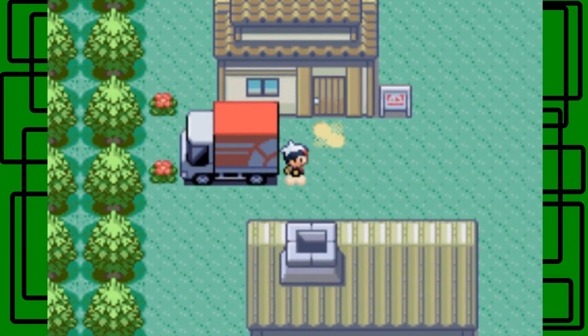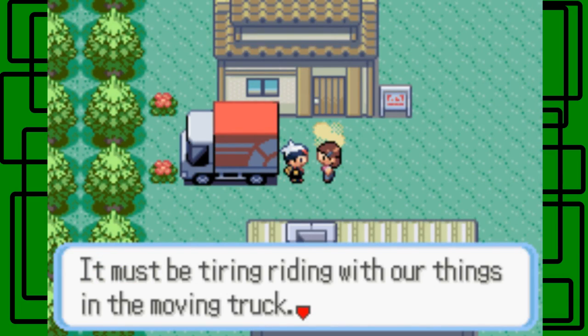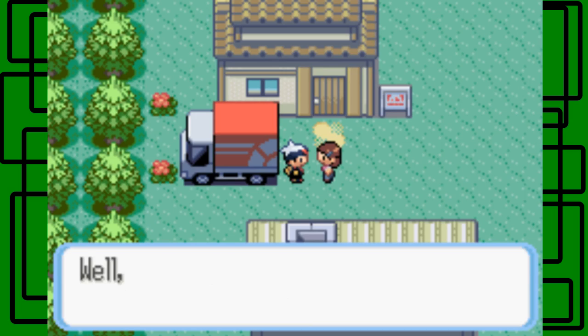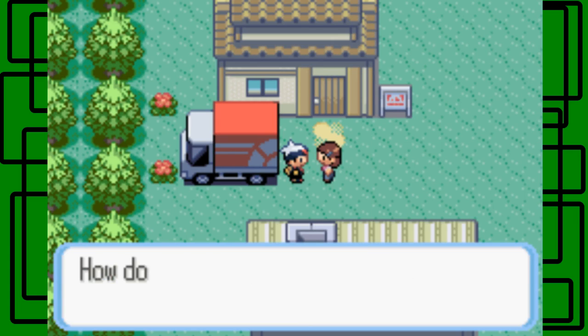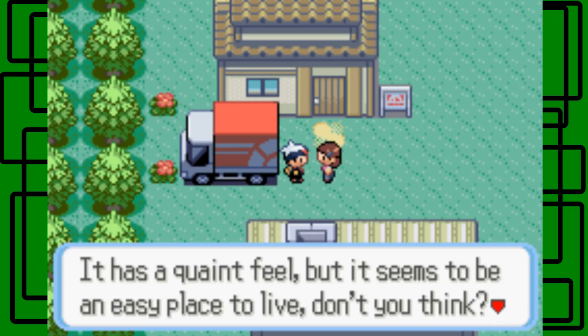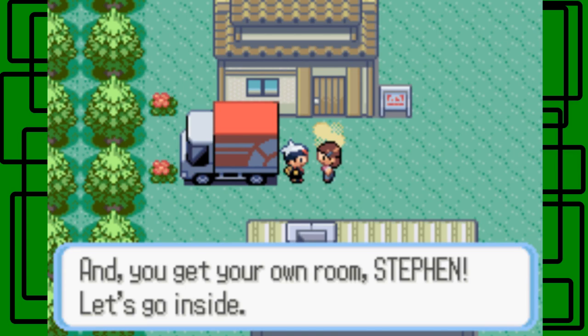Let's jump out of the moving truck and get started. Steven, we're here honey — it must be tiring riding with our things in the back of a moving truck. Why can't I just sit up front? Everyone makes that joke though. Well, this is a little town — how do you like it? This is our new home, it has a quaint feel but it seems to be an easy place to live. You get your own room Steven, let's go inside.